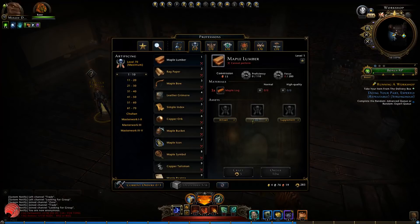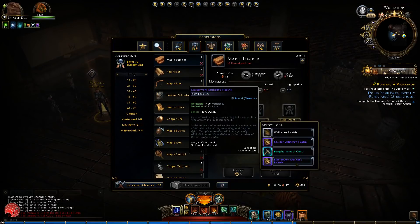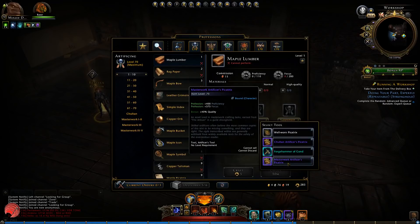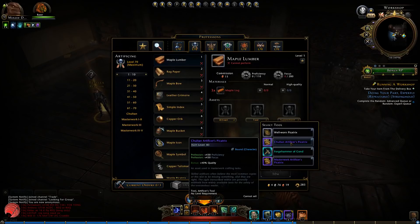The tools from masterwork — this Artificer's Picatrix — has a proficiency of 400 and focus of 375. So focus is the same as the plus one that anyone can create and sell in the auction house; proficiency is just a little bit higher. If you can get the Chulton tools, both values go up to 430 — 430 proficiency and 430 focus. So Chulton tools are better.